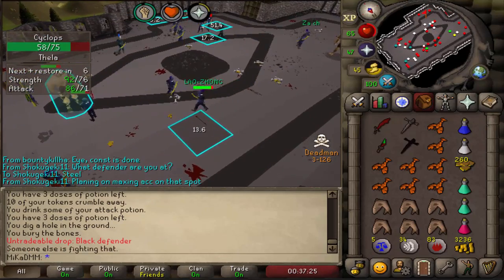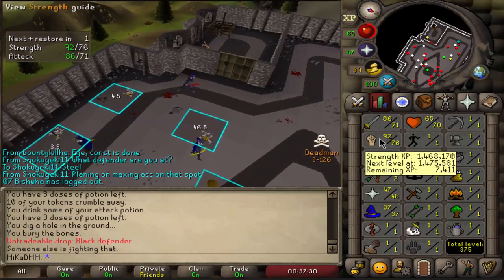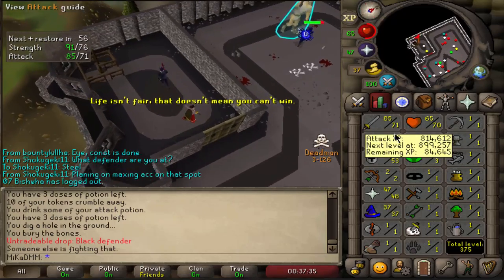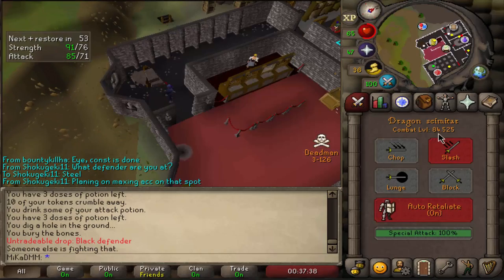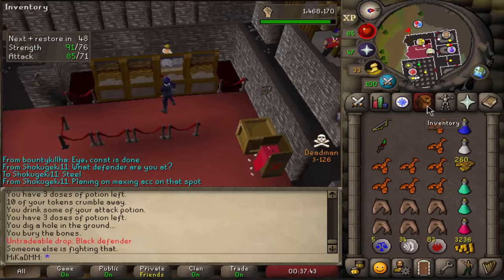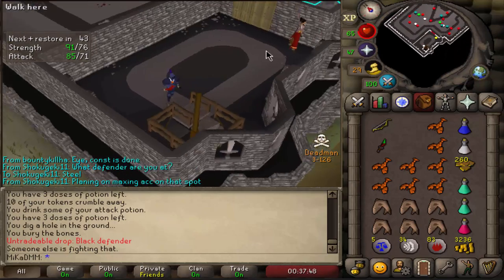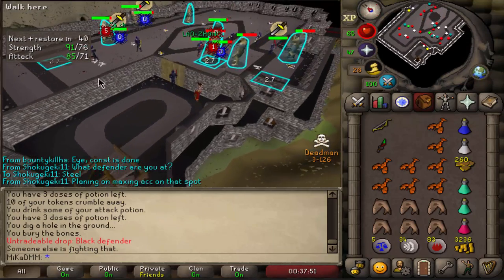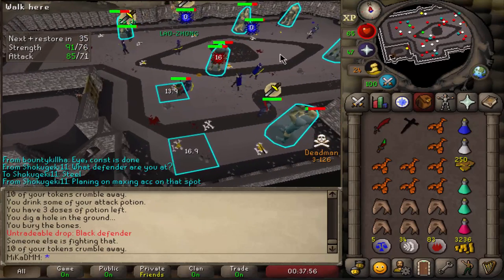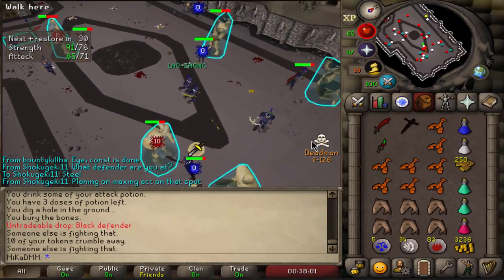Oh my God, you guys do not understand. I have been on Steel Defender for the past probably like two hours. Oh my God, thank fuck for that. 71 attack, 76 strength already — I'm already almost 85 combat. Oh my God, Mithril, Adamant and Rune to go. The bottom room is fine but look how many people are up here — it's almost impossible to find a Cyclops for yourself. It's so many people everywhere. Being dry up here for that long, it's like the worst feeling ever. But hopefully we get lucky now and get all the other defenders.